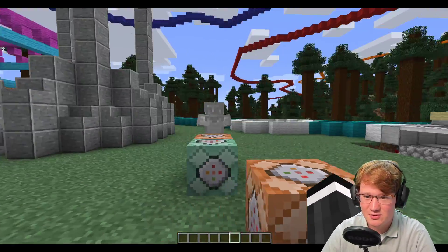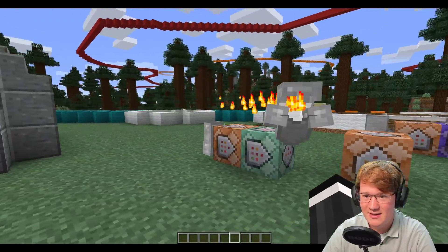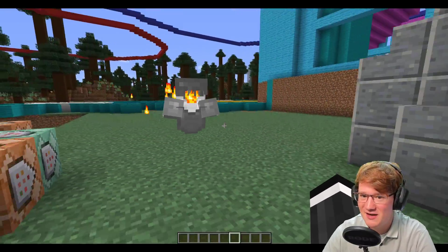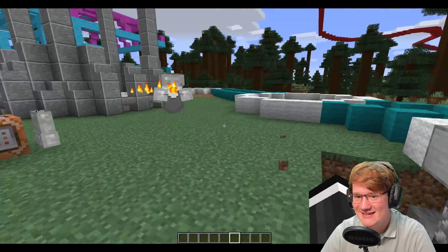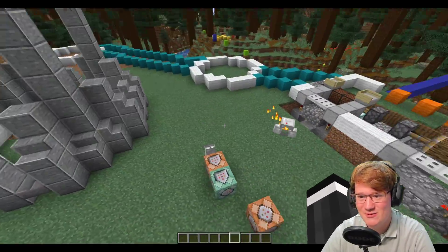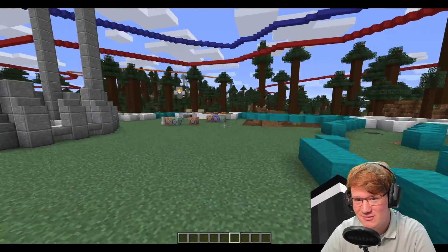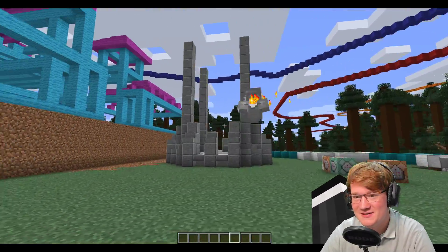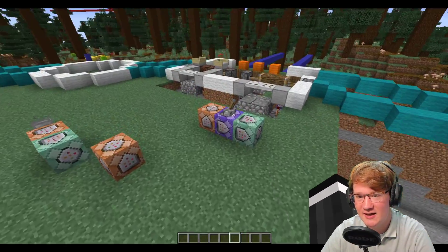Passt mal auf: da ist ein Rüstungsständer. Alles ist in Ordnung. Und jetzt passiert das hier – er löst sich von seinen Beinen und fängt an, als Geist einem hinterher zu schweben. Er schwebt einem richtig hinterher! Er weiß genau, wo ich bin. Er verfolgt mich langsam. Und wenn er mich hat, wirft er mich in den Kerker.